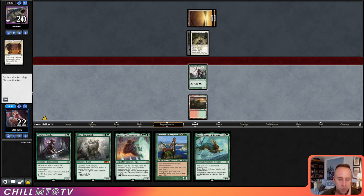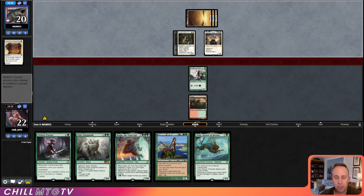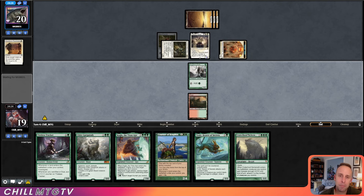We draw a Toski — was hoping to get that Courser down and play some lands off the top. Then our opponent plays Adanto Vanguard — looks like we're up against Mono White, and this is a pretty good Mono White start. Craterhoof — yep, that's the opposite of a land: an 8-drop, if you didn't know.